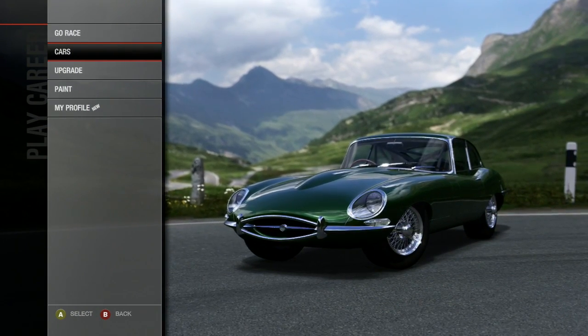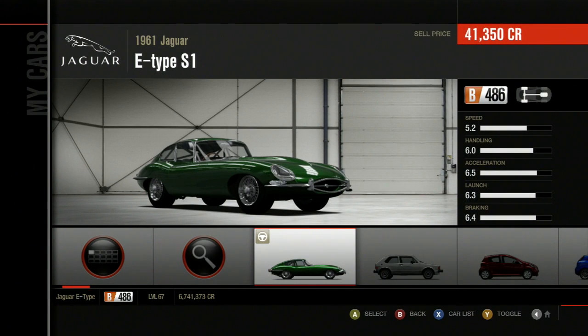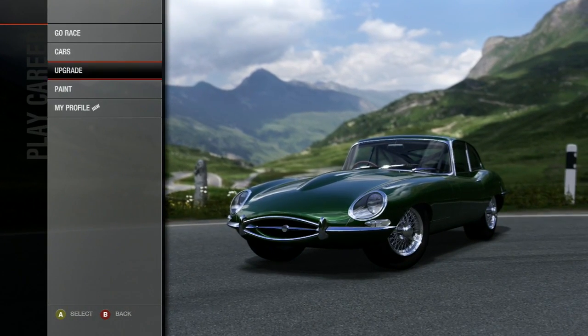Welcome to Let's Play Forza Motorsport 4 Part 90, and this segment we're gonna do some fucking sciencing here. I have this Jaguar E-Type. This is not its stock form because it has all the handling upgrades on it — no engine upgrades, just because I've been fucking around with the upgrade shop.